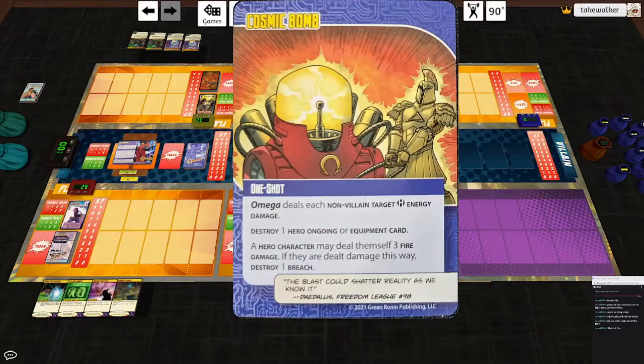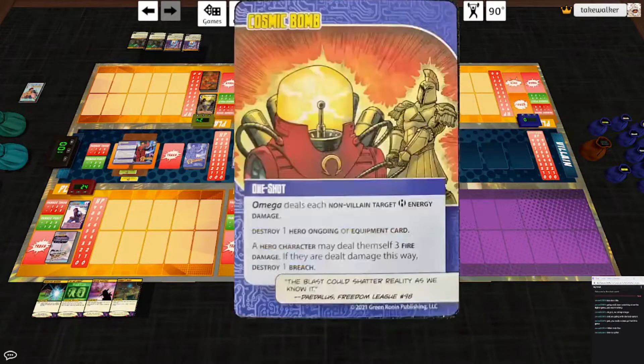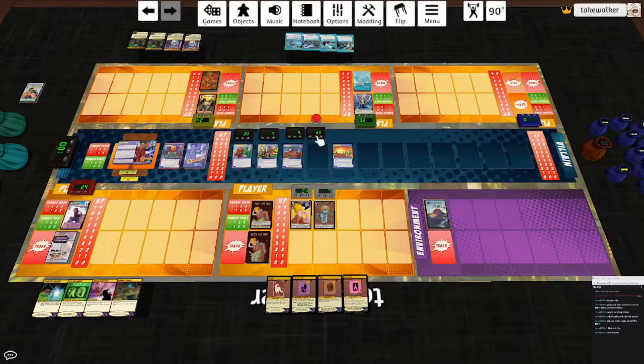Cosmic Bomb: Omega deals each non-villain target each energy damage. Destroy a hero ongoing or equipment card. A hero character may deal himself three fire damage — if they're dealt damage this way, destroy a breach. Holy shit, I will take that. So everybody take five, nothing to destroy. Doc Havoc will hit himself for three and we will just destroy Reality Bleed so we don't have to worry about it. That is a really good trade-off.